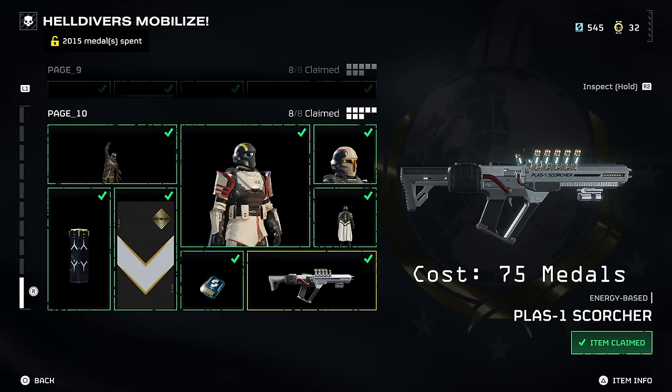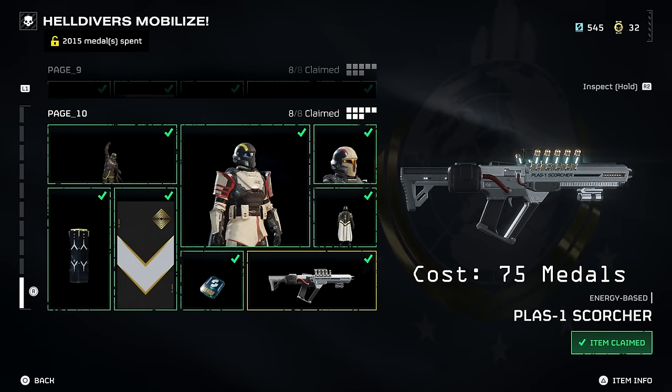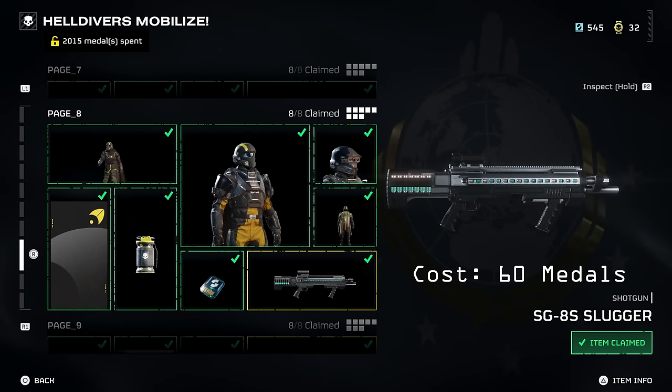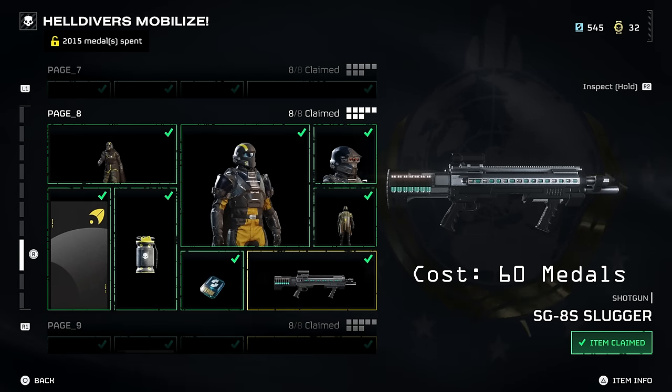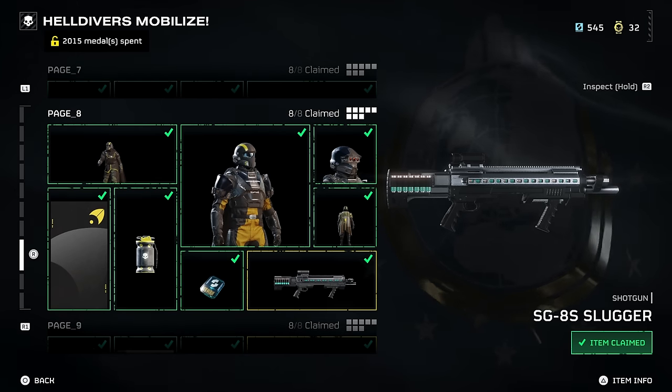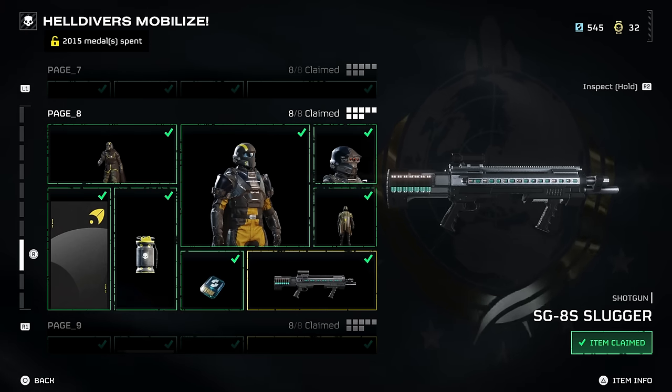To start, we have the Scorcher, acquired from the original Free War Bond for 75 medals on page 10. Then we have the Slugger, which you can actually get a bit before this in the Free Bond as well, on page 8 for 60 medals, so they're pretty close in cost. Now let's see how they perform.